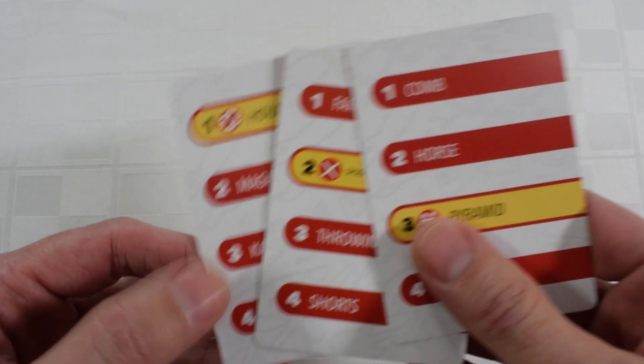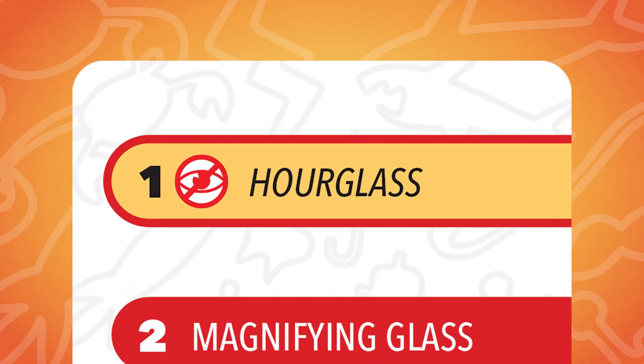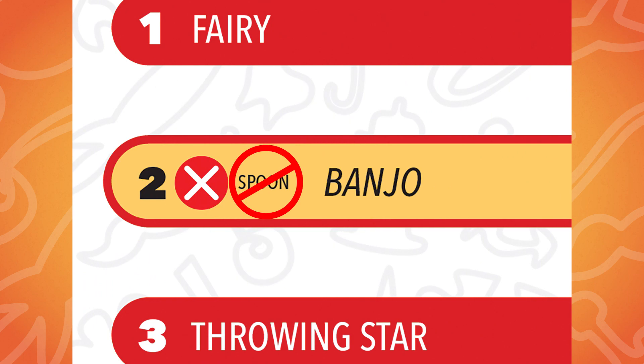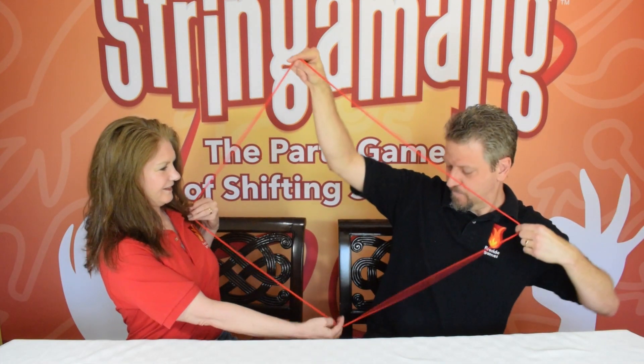Along the way, you'll encounter challenge words. These are worth more points, but may force you to do things like draw with your eyes closed, avoid having the other players guess a forbidden word, or work with another player to draw a word with the string off the table.